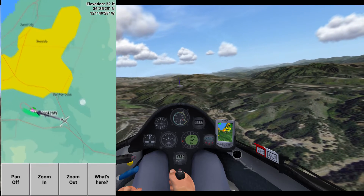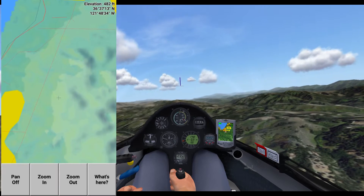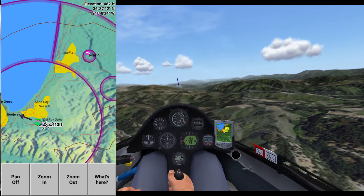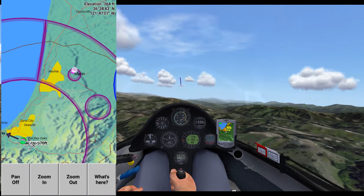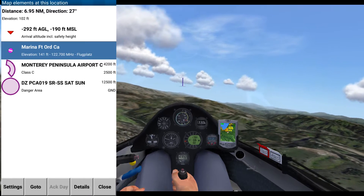The first thing I'm going to do is switch over to pan mode and scroll over. I'll zoom out a little bit to show you where we are, and I'm going to say that we're going to try to get to this airport over here — Marin. So I'm just going to set that as my go-to.